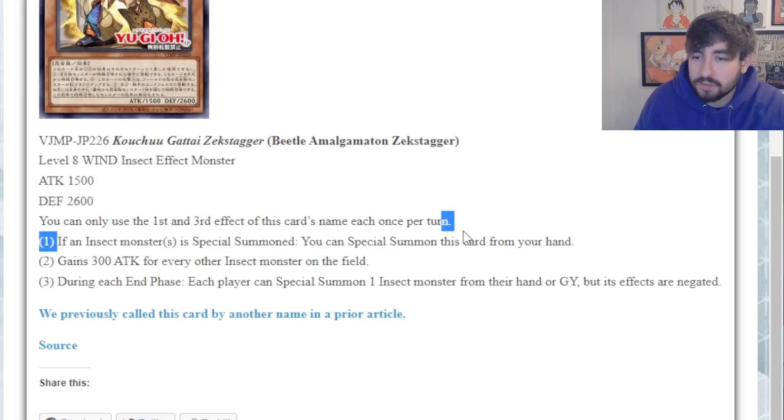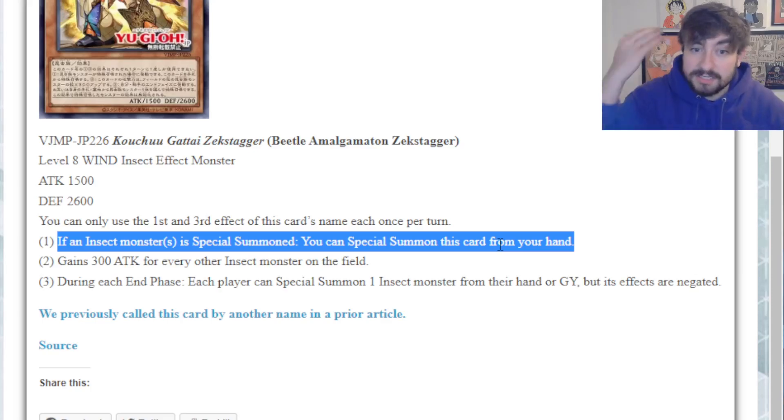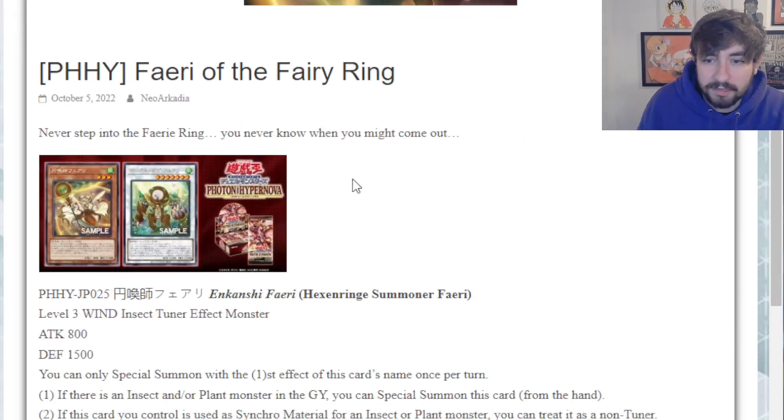If his first effect was hand or graveyard to summon himself, it would have been way better. Because then you go through him turn 1, and for the rest of the duel, every time you summon an insect, he's not only a body but a big, high-level body, helping you keep material throughout the course of a longer duel. But unfortunately he doesn't. So he's just okay - insects already have a handful of extenders, and maybe he power creeps some of them, but nothing so crazy. Fine card, but not great.